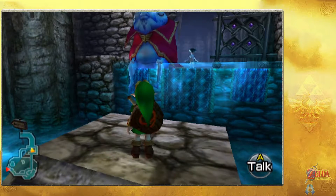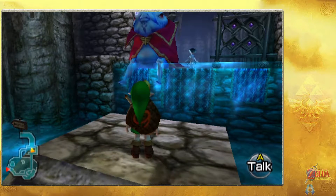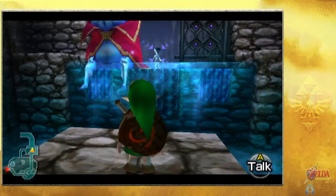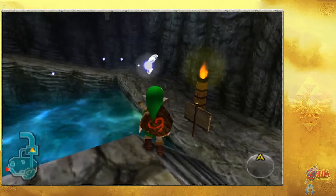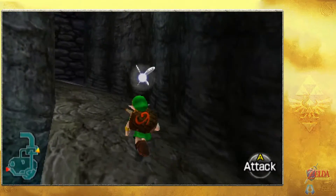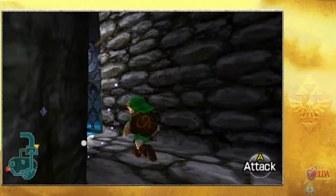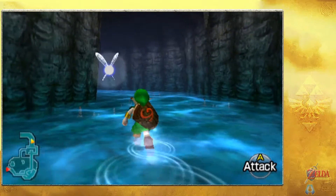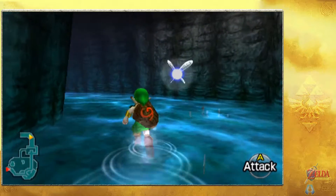Hey everyone, welcome back to Legends of Zelda Ocarina of Time for the 3DS. Last time, we went inside Lord Jabu-Jabu's belly and basically saved Princess Ruto, which was pretty much a giant escort mission. But now we basically need to go tell Princess Zelda we got all three spiritual stones. But before we do that, Link is a very side-questy child who wants to get distracted all the time.